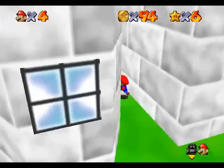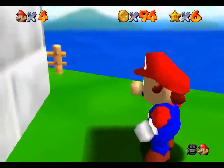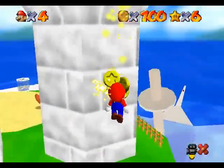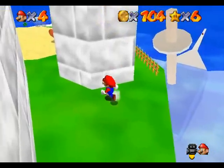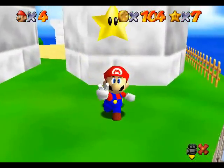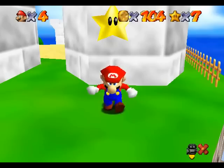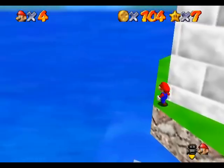We're getting pretty close to 100 coins here. There's a box here with 10 coins, so this means we just grab the star. And of course, as in vanilla Mario 64, we will be allowed to continue and grab the remaining red coins.